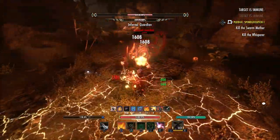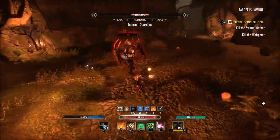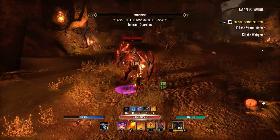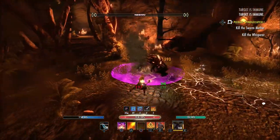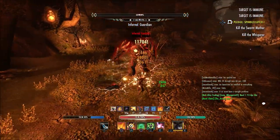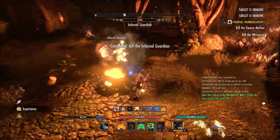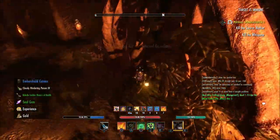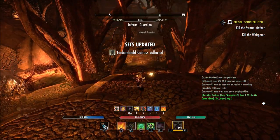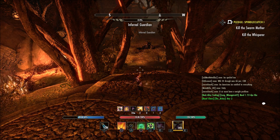I know a lot of people are excited about that. In these Jubilee boxes, you can get things like crafting material, motif pages from all the different crafting styles in the game, furniture recipes, worm cult motif pages, the new outfit style page, the Imperial Champion weapon style, and transmute crystals. There are a lot of things you can get from doing these daily quests, so every time you turn in a daily quest you're going to get a Jubilee box.